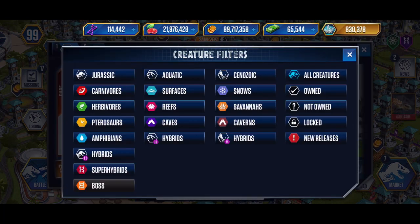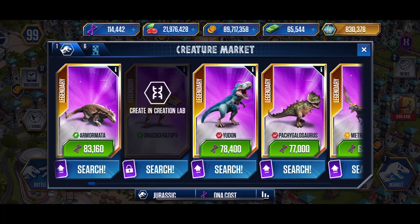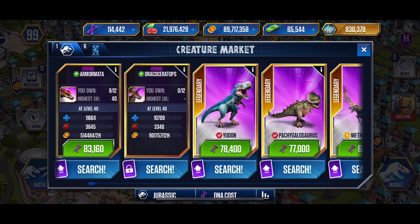We'll take it as we can get it, but I'm not super excited about this hybrid. I like new creatures, but he's very expensive — 78 or 79 something. His stats are very similar to Armamada; actually a little bit weaker, a little bit less attack and less health. He's just like another Armamada.